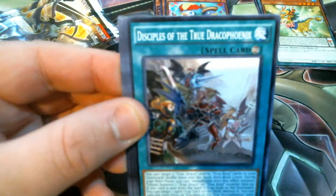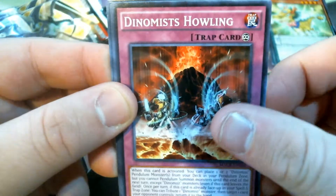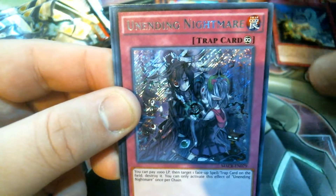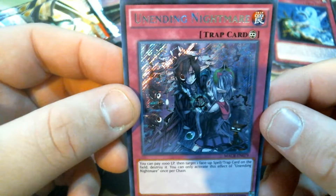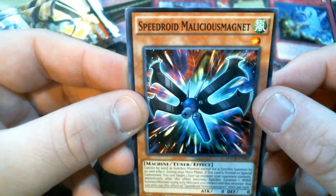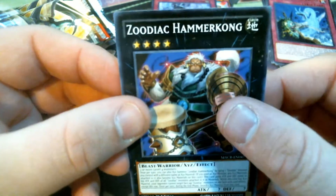Moving on to the next pack: Kaiser Sea Snake, Disciples of the True Draco Phoenix - the camera always goes out of focus here, probably because there's so much going on. Turquoise Wobbler, Dynamist Howling, Phantasm Spiral Battle as our Rare. And then our higher rarity is Undying Nightmare - pay a thousand life points, then target one face-up spell or trap on the field and destroy it, once per turn. Not a half bad Secret Rare for the second half. Sorry for background noise - I have a nosy cat. Also Speedroid Malicious Magnet, Ghost Beef, and Zoodiac Hammer Kong.